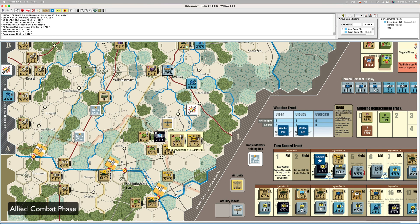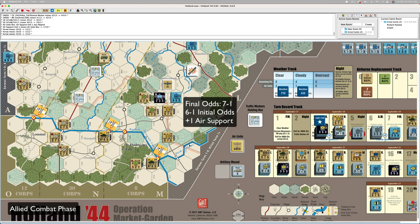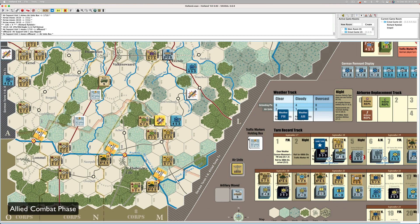Green is attacking with the 11th division attached. We've got 20 to three — six to one, seven to one with the air. I don't have to use my gun. Roll is four — DMR. I can advance two — one, two. I think that's the end of my turn.